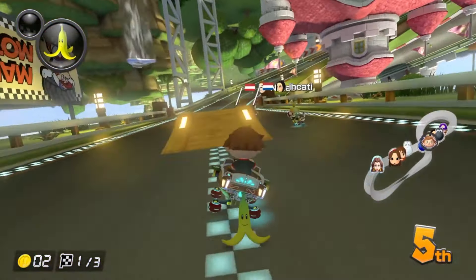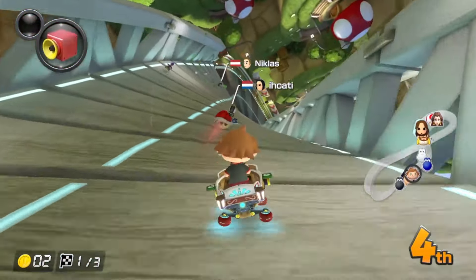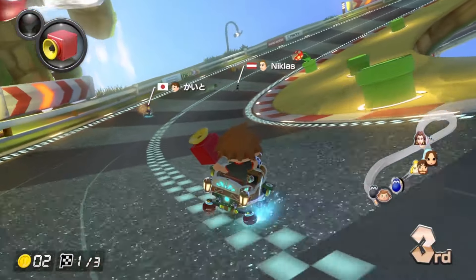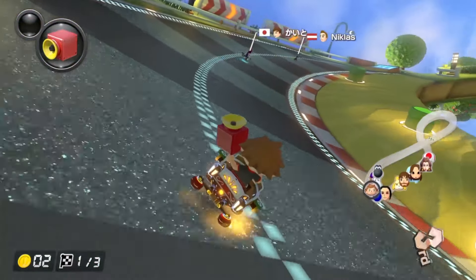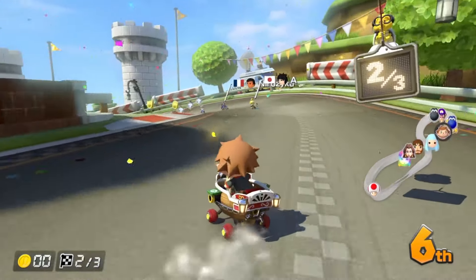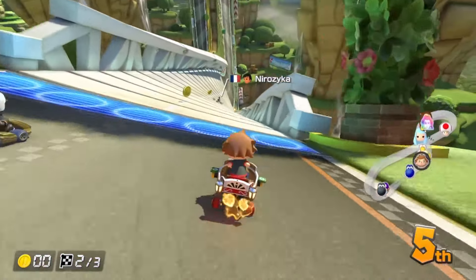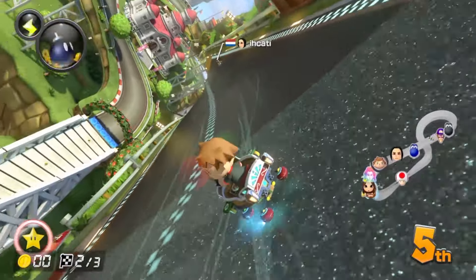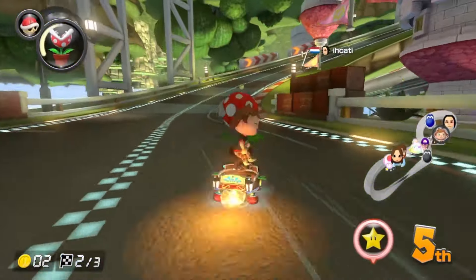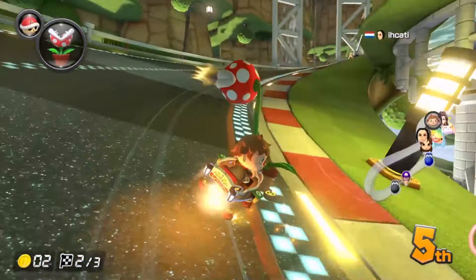Come on, come on! Double item blocks — something good. Red shell, super horn. Interesting. Still don't know why I'm getting super horns in third or fourth place. Nintendo, super horn should be a first-place-only item. Second lap. Fire flower! I have to get somebody, right? I think I got some people. Double item blocks, thank you.